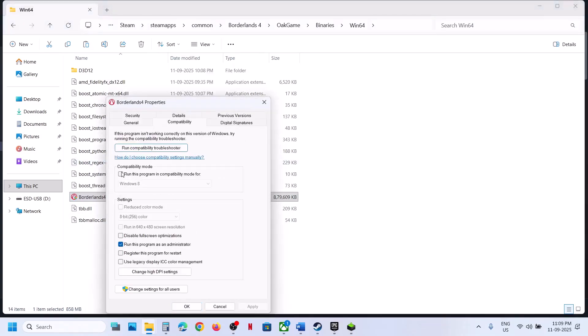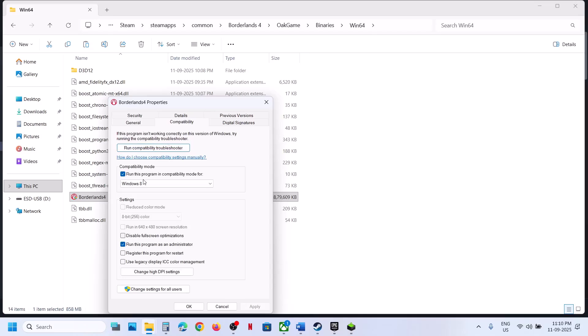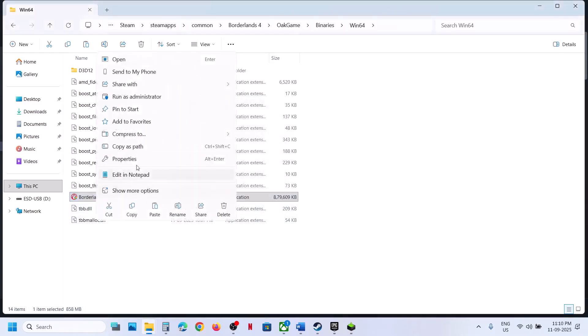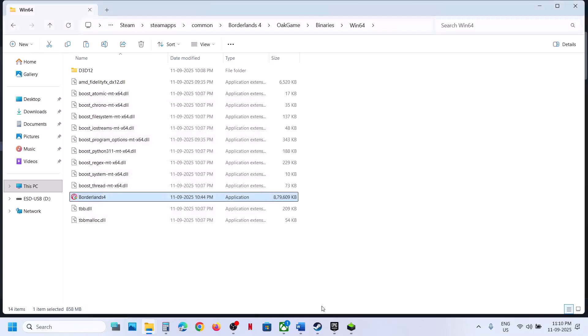If that does not work, under the Compatibility tab select Windows 8, hit Apply, click OK, and launch the game. If still not working, try selecting Windows 7, hit Apply, click OK, and launch the game. If still not working, check 'Disable Full Screen Optimization,' hit Apply, click OK, and launch the game. If none of these work, uncheck all those boxes, hit Apply, and follow the next step.